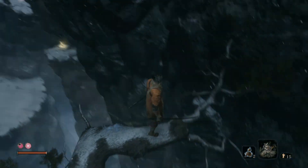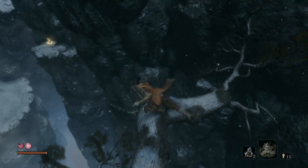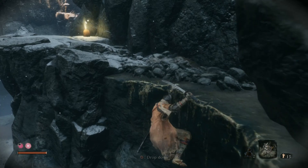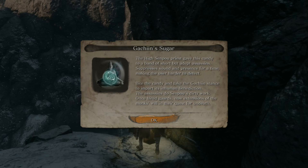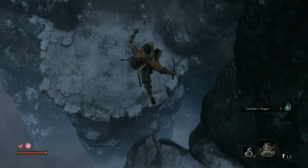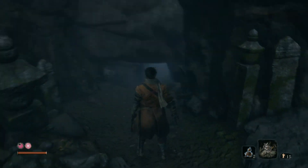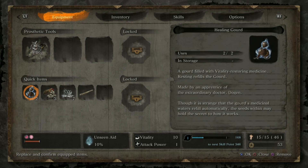That seems foolish - I don't think I can jump that far. Let's try it. Sometimes you just got to YOLO. Oh my god, how did that work? Climb! There's sugar here - suppresses sound, making yourself harder to detect. Wow, there's so little fall damage. So we might get killed by ghosts here - this is pretty scary. It seems we're descending into some kind of tomb.